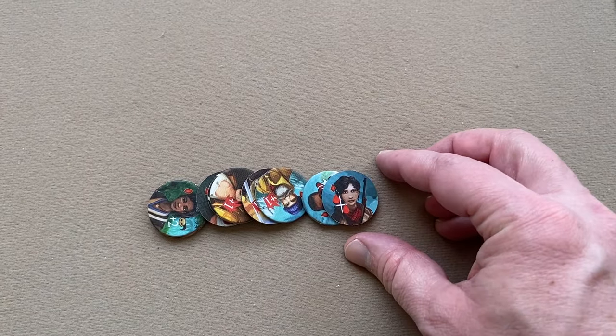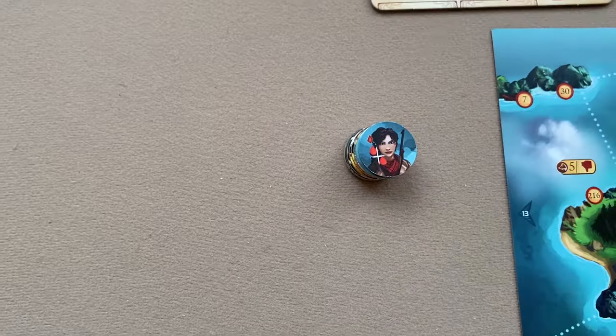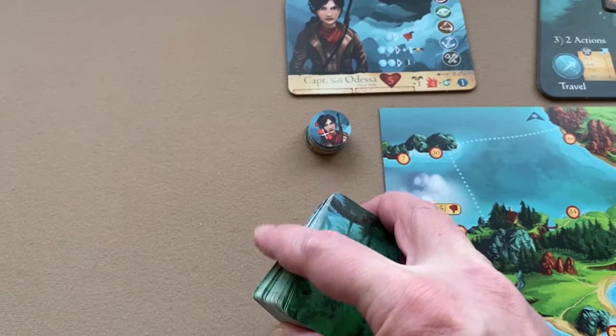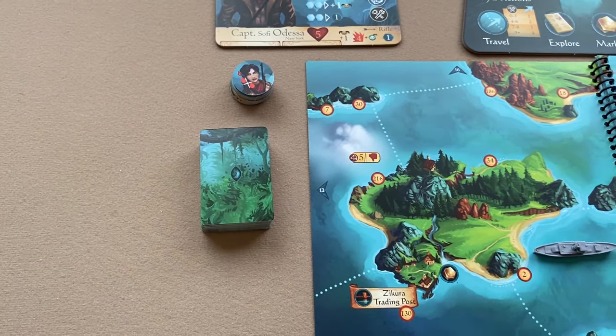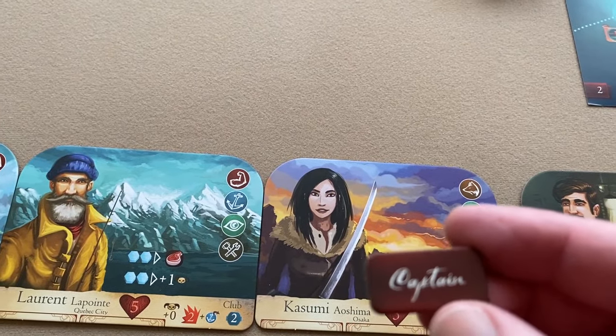There's a synergy token for each crew member; just place them somewhere nearby. Then take your ability deck, shuffle it up, and place it near the ship board.